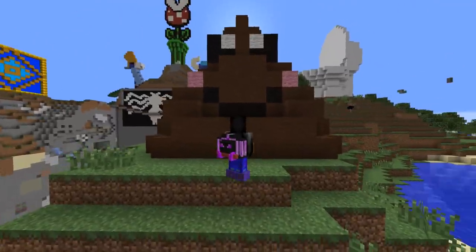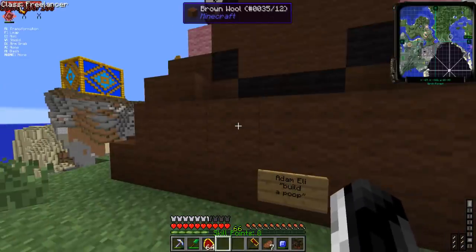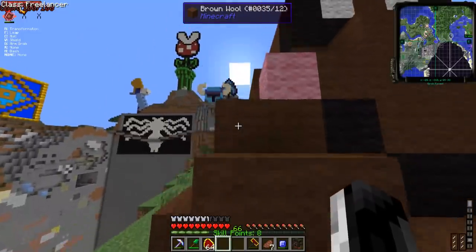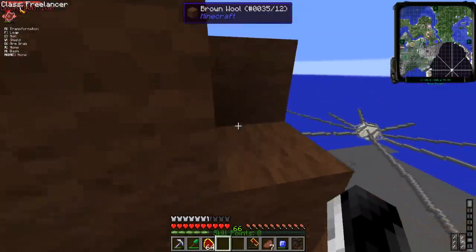Adam Ali told me to build a poop. It's so great — I built a poop. Why did I build a poop all the way down here away from my base? Well, one — I don't want to look at it. I mean, it is cute, but it is also disgusting. Stanky poop.